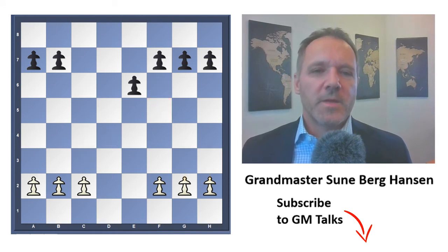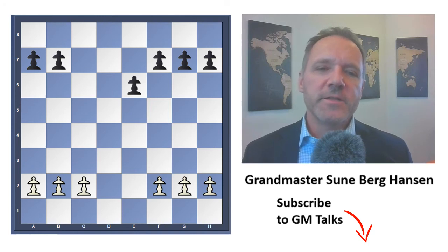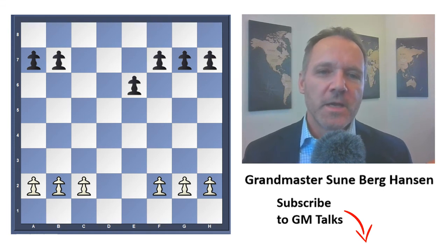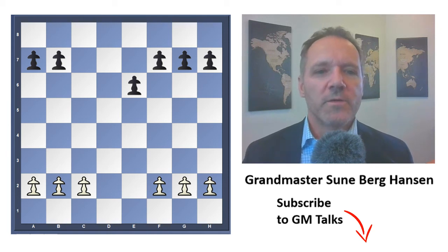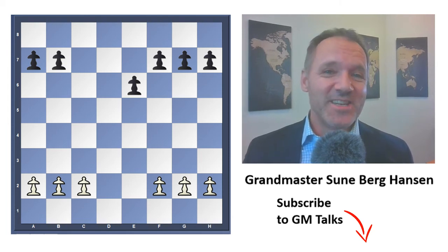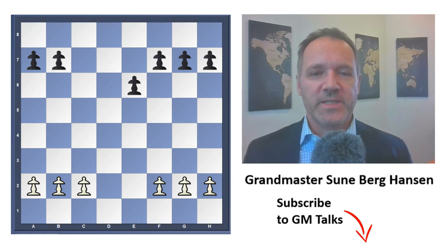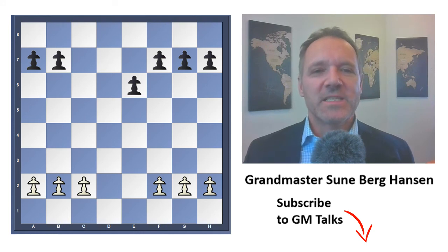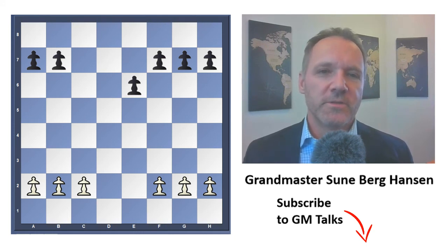When the c-pawns are exchanged — the most normal transformation — it changes the game a lot. In general, it's considered favorable for black to exchange the c-pawn for the d-pawn. First, because black now has a majority in the center, and the center is usually more important than the queenside. Also, if black gets pieces out, they can be very strong, and black may actually be the one who gains a space advantage if the e-pawn moves forward.